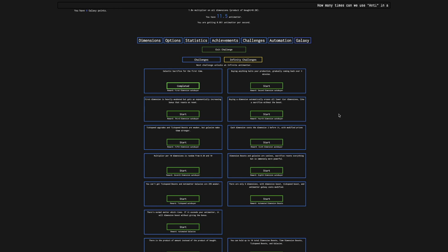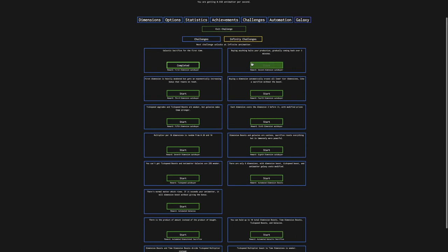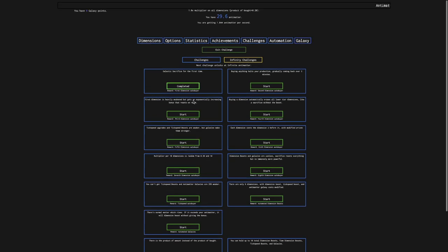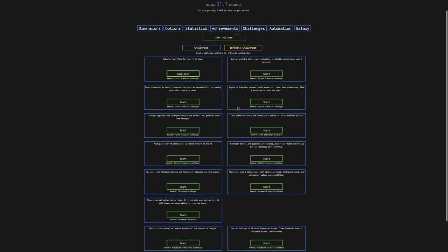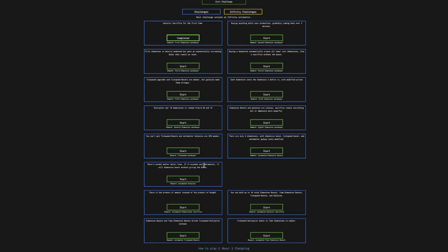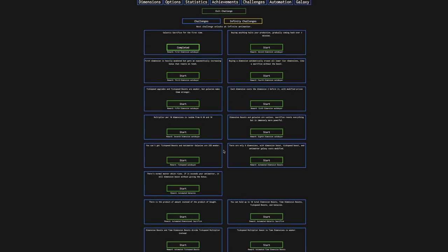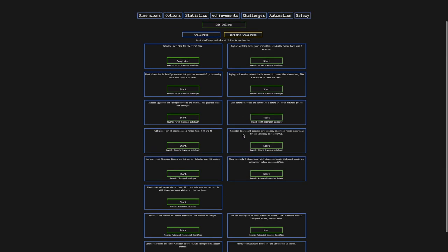Now I can get second time dimensions — just look how much better this is than before. It's going to give me a lot more tech speed upgrades. I'm starting to regret picking this. But anyway, I can look at the challenges here. There's Galactic Sacrifice for the first time — I've already completed that. These are essentially the same as the vanilla challenges, except all you need to do is galactic sacrifice, I think.